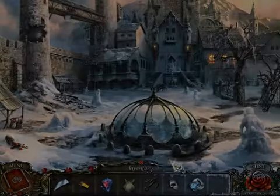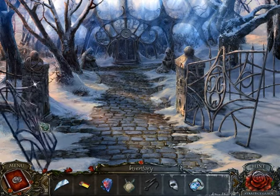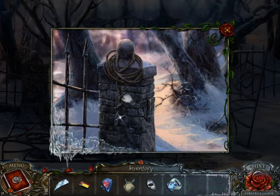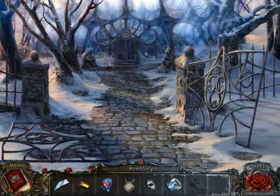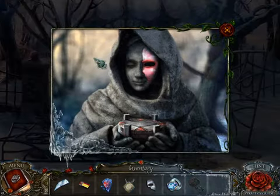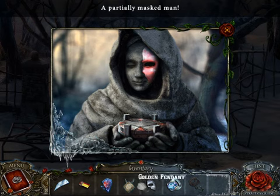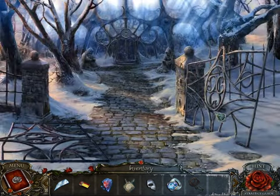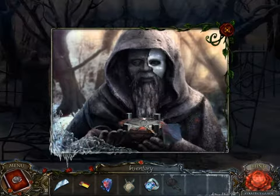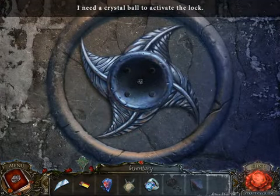Missed the ring — yeah, that's kind of important. It's broken now — I can attach a hook to this. Got the rope and hook. This guy wants a prism. Does this person need a mask? Yes! Figured it out. And a crystal ball, which we don't have.